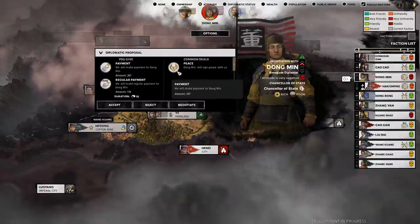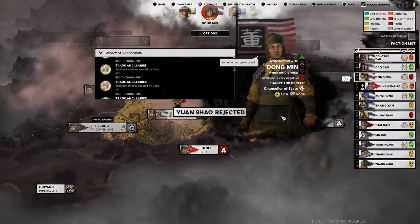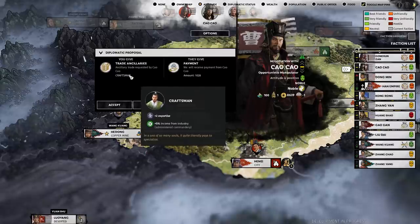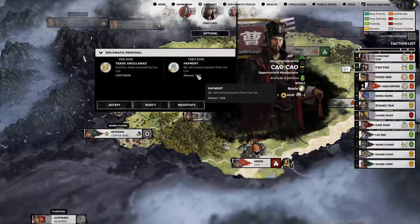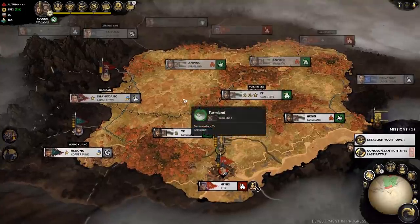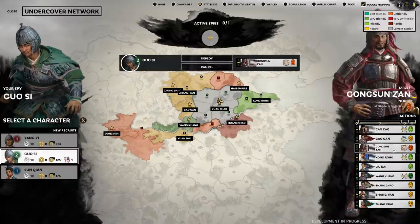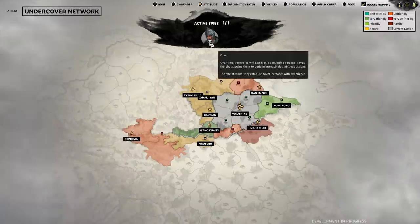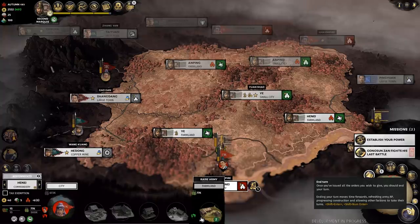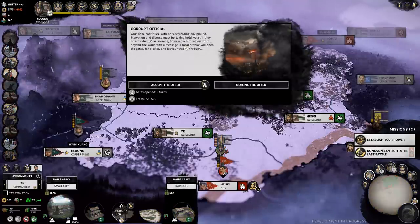Dong Min, who has taken over for Dong Zhuo who died a couple of turns ago, is still trying to sue for peace, but I'm saying no because they still want a ridiculous amount of stuff. Cao Cao wants my craftsman ancillary and is willing to pay over a grand - sure, take him, give me the money. I was a little strapped for cash in this war, so I accepted that deal. At the same time, I send a spy over to check out Gongsun Zan's territory. I can't see anything of his yet, so I send a spy because I've unlocked that option, and he heads off attempting to infiltrate that faction's lands.